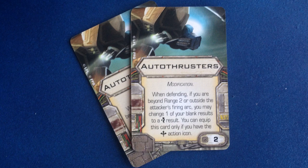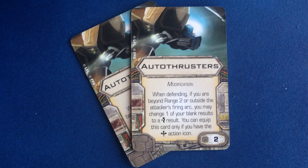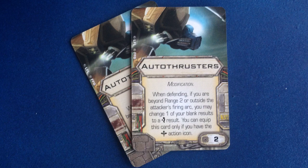This card gives extra survivability to ships that are out of the firing arc of their attackers, basically guaranteeing at least one evade result. Couple that with an evade and/or focus token, and ships with this upgrade will be much harder to kill. Because both this card and Engine Upgrade — which adds the boost action to a ship — are modifications, the only ships currently capable of using Autothrusters are those that have boost printed on their pilot cards: the TIE Interceptor, A-Wing, Star Viper, and Aggressor. There are two copies of this card in the expansion.